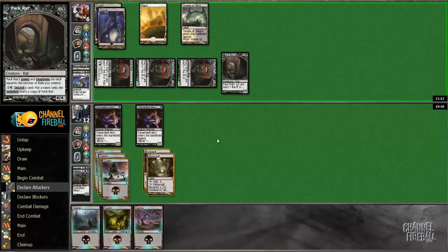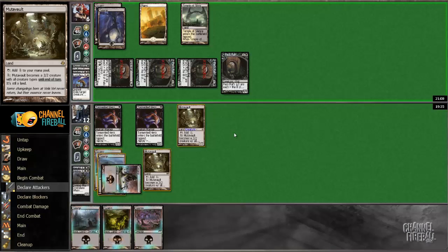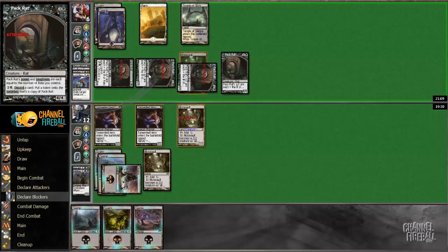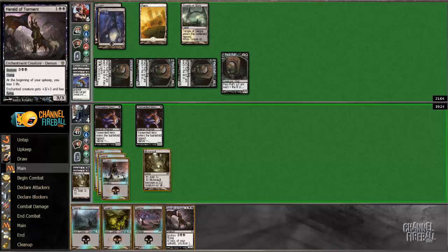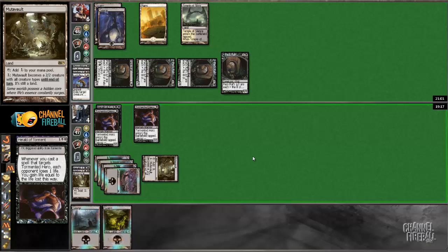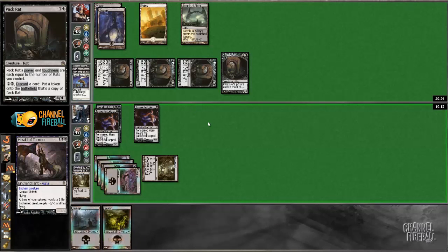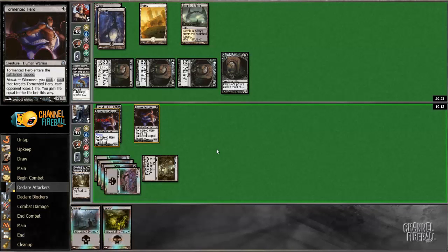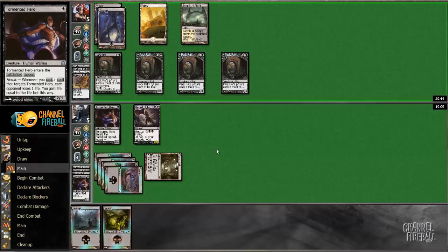Now he attacks with all of them, so I probably just animate Mutavault and jump block. You can discard and these go to five. Herald of Torment — oh my gosh, please. He's got a Thoughtseize and some unknowns. She discarded the Last Breath. I'm dead obviously — this doesn't connect. He's got something: Ultimate Price, Heroes' Downfall. All right, this close.